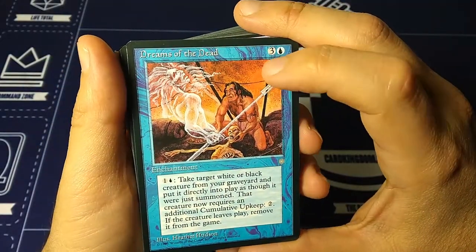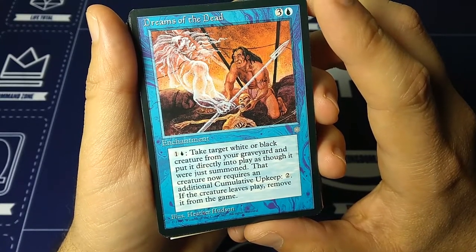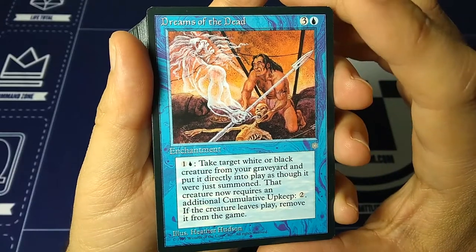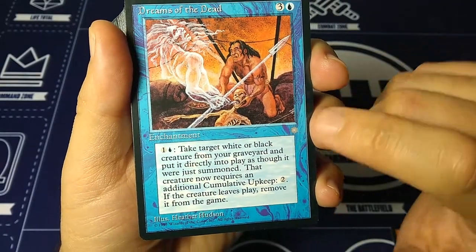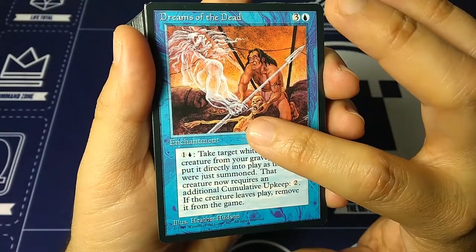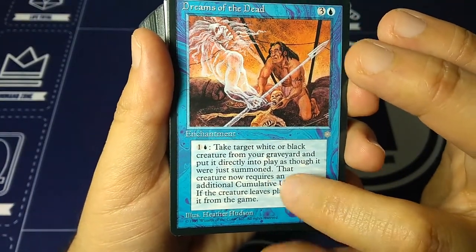Dreams of the Dead — three and a blue, enchantment. For one and a blue: take target white or black creature from your graveyard and put it directly into play as though it were just summoned. That creature now requires an additional cumulative upkeep of two. If the creature leaves play, remove it from the game. Cumulative upkeep is an extinct mechanic — you put an age counter on a card, and every upkeep you add a counter. Based on the number of counters, you pay a cost. Here it's two. So one turn after I cast this I pay two, then four, then six — it keeps accumulating until it's too much and it's gone.